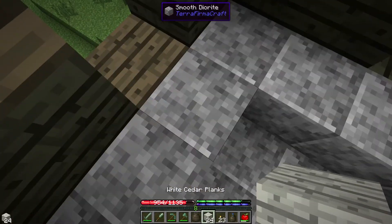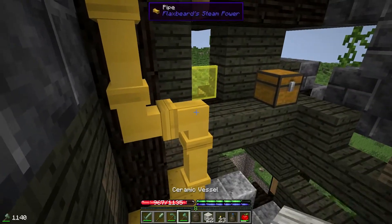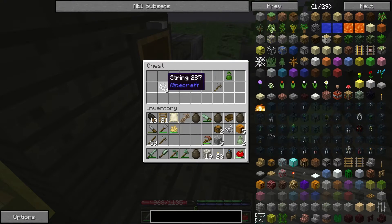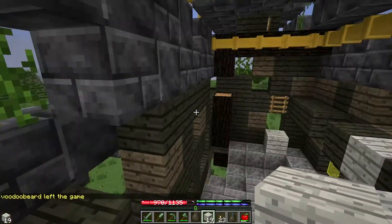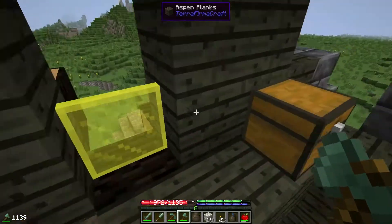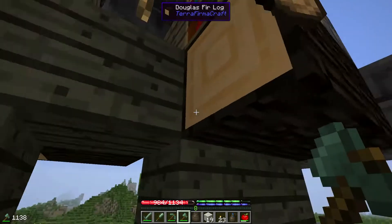Let's put a plank down so we can go upstairs. Let's loot this chest and see what we've got. We've got some rye seeds, some sugar canes, and more string. I'd love to find some jute seeds — that would be a really awesome piece of loot. Let's take these bookshelves. Oh, they break into books — I wasn't expecting that.